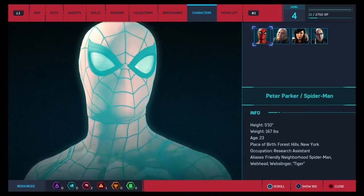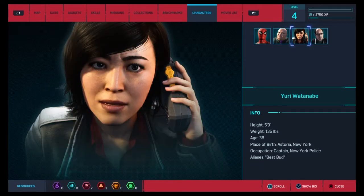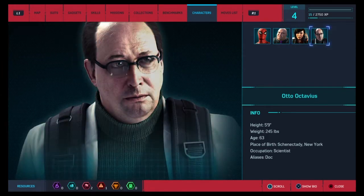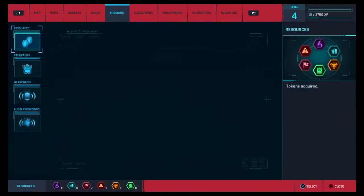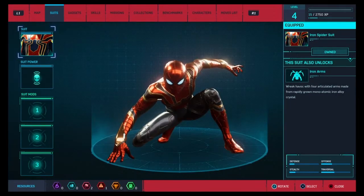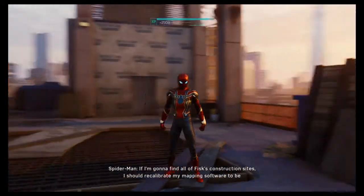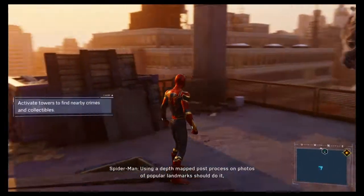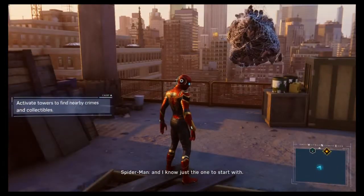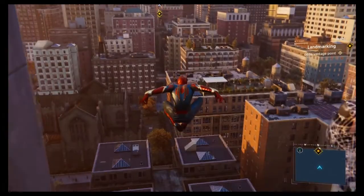The characters so far: Peter Parker, Wilson Fisk — Kingpin, that's his nickname — Yuri, who we saw earlier in the series, and Otto. So far those are the only three characters we've seen, but there's gonna be more to come. Alright guys, let's get started and have fun!